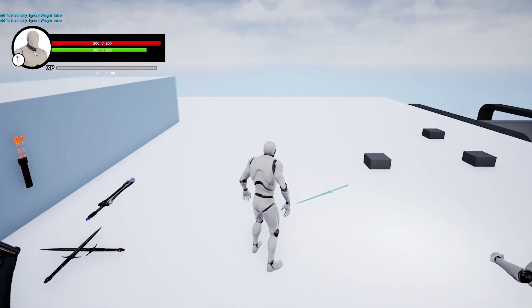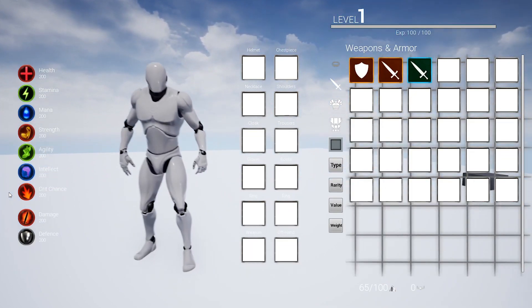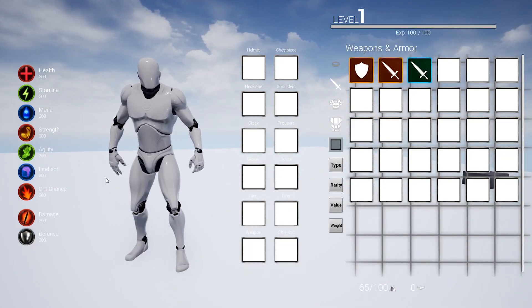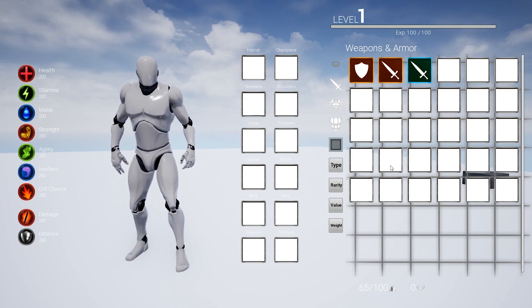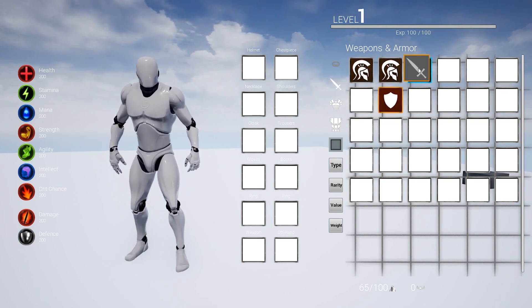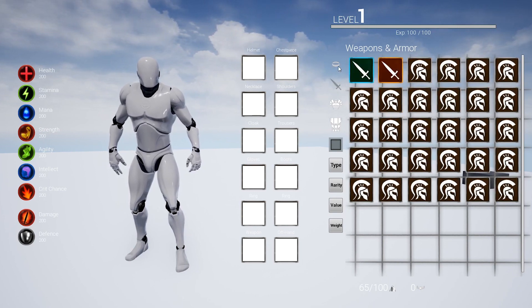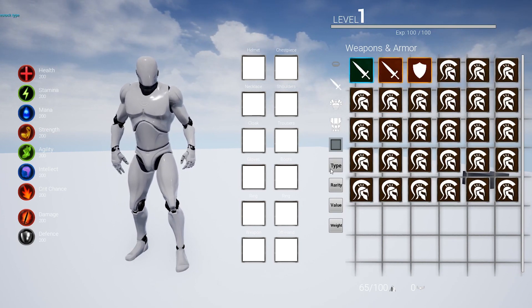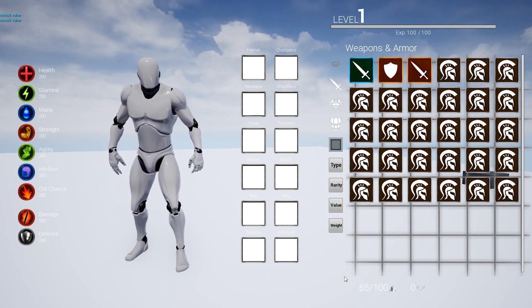I've been spending my time whipping up an inventory and equipment page, and after taking in all your feedback on design, I decided to go for a New World, Witcher kind of style. So far we've got the inventory working, where you can pick up items, move them around, sort them by category, and on top of this, sort each category by a subcategory — that is type, rarity, value, and weight. The weight of each item and your money is tracked at the bottom of the inventory.